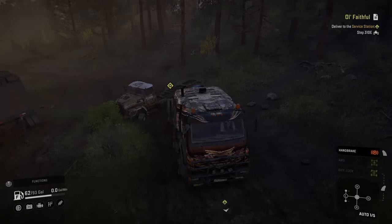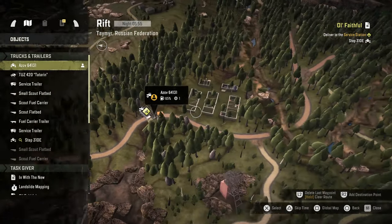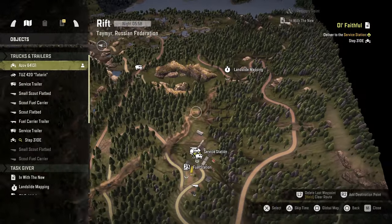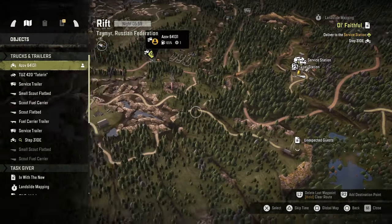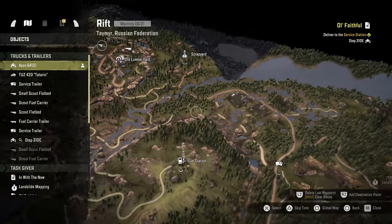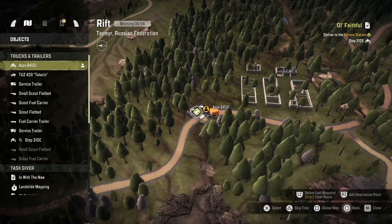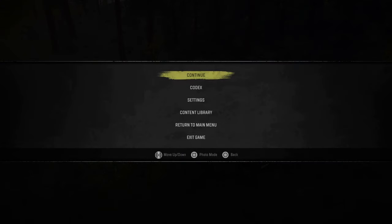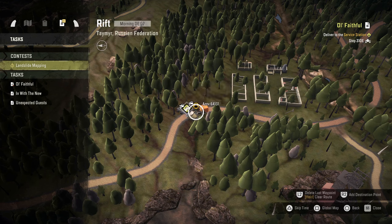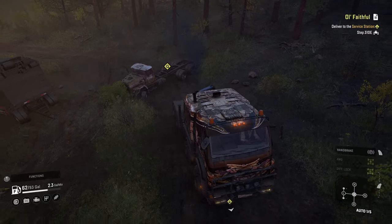Welcome back to Dilly Squat Gaming. Today we're going to be taking the STEP 310E to the service station where we'll drop it off. We still don't have a trailer store anywhere in this area, so there's going to be a lot of trailers we'll either have to bring across or just leave. Let's get this mission completed — we have three more tasks before we can move on to the next map.